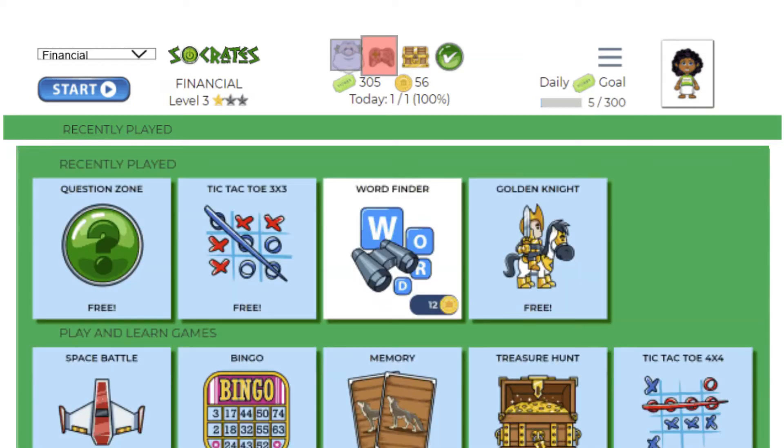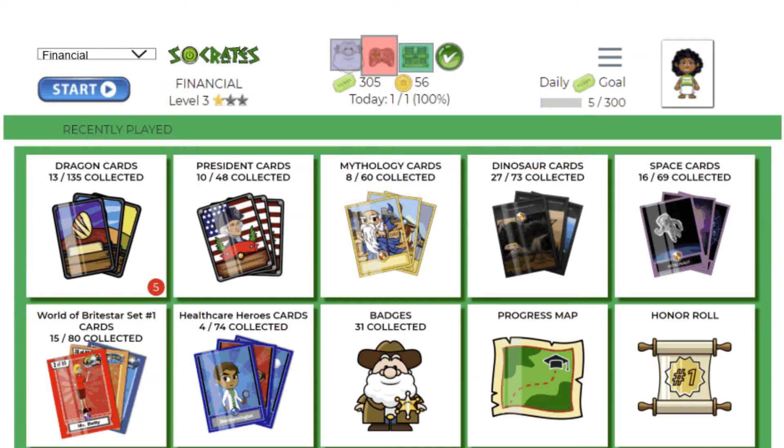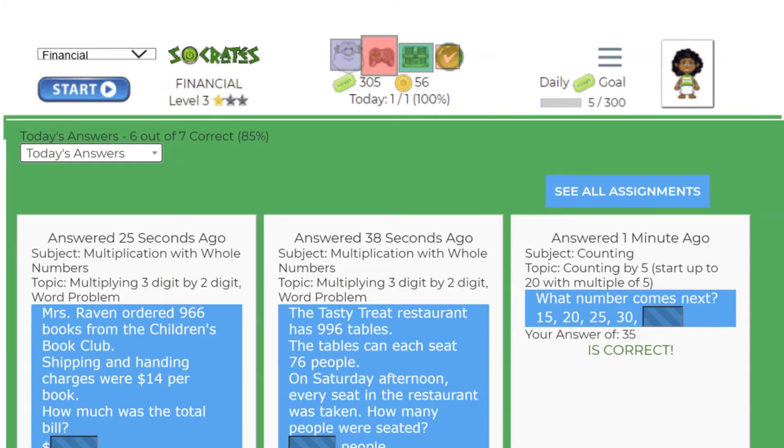The game controller will take you back to the game menu once you're in another area. Next to the game controller you're going to find your treasure chest, and there are a lot of fun things in there that you'll learn about. Next to the treasure chest you can check your answers — find out which ones you answered correctly and which ones you recently missed.